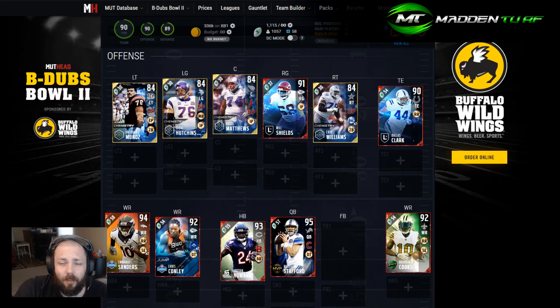In the receiving core, we've got the team of the week Brandon Cooks, and the milestones or daily login Emmanuel Sanders — both great cards. They do everything you need; they're not 100 speed but they're both 93 to 94 speed. Then there's Chris Conley, who's fast and a bit of a big body in the slot. We're also sort of maxing out some chemistry, and you could add a chemistry jersey to boost the offense a bit more.